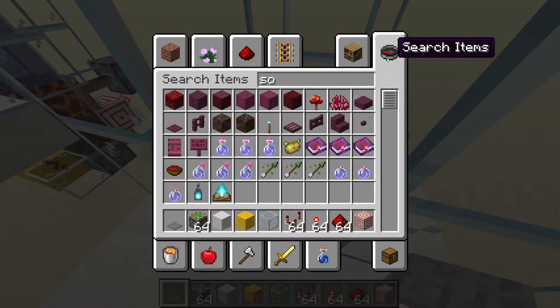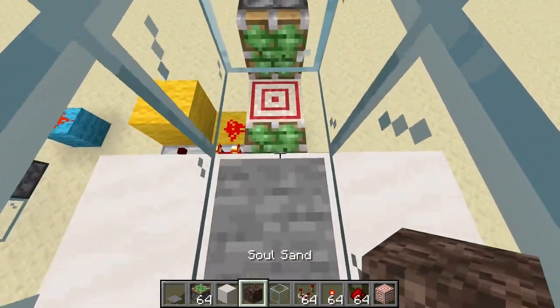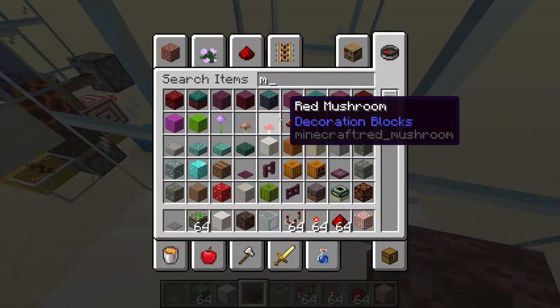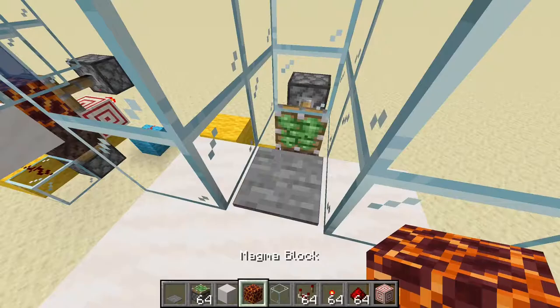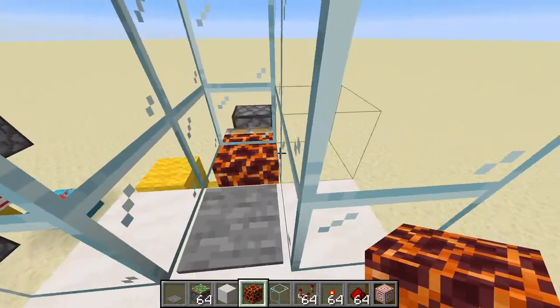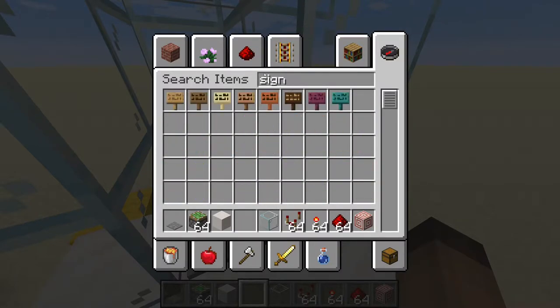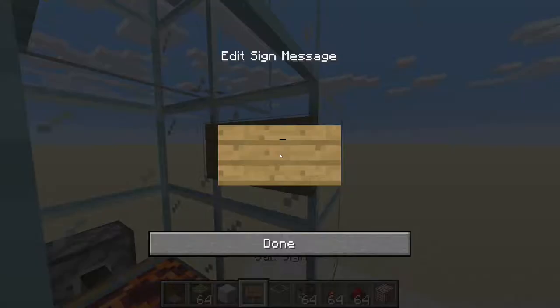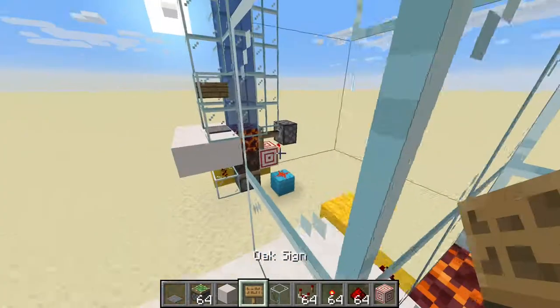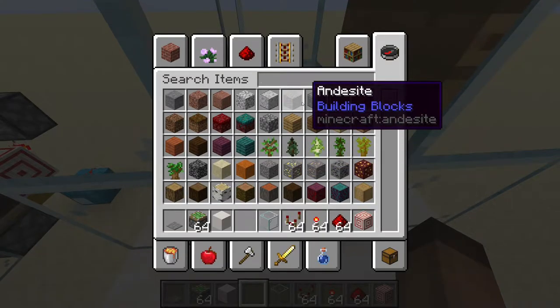Now we need to put in the soul sand and the magma blocks. So all the soul sand is going to go here, and magma is going to be here like that. Now what we need to do to avoid leakage of the water that we're going to fill in in just a second — we're going to need to use a sign, place it right here. You don't need to write anything on it.